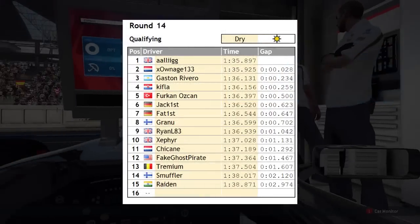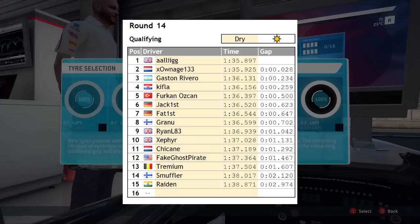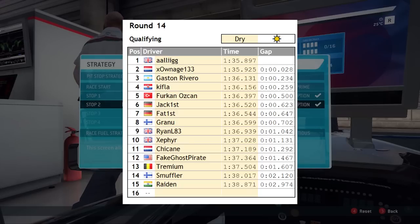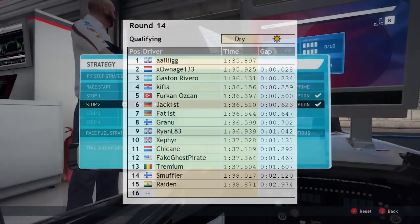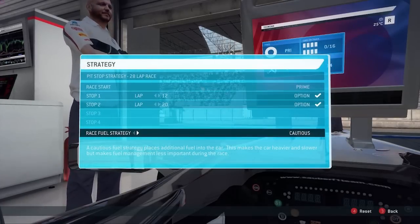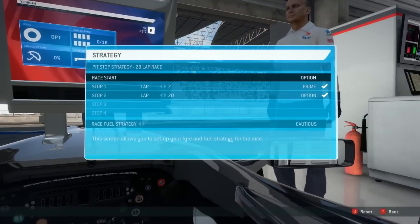Rounding out Sector 3 with this lovely right hand corner where you're just accelerating the whole way through it — I really enjoy that corner. So here's the qualifying results. Alex in first with a 1:35.897, which is absolutely amazing. Ownage with a 1:35.925 — he said that he would not be getting into the 135s, and then of course he did. Newcomer Gaston Rivero gets a P3 with a low 1:36. There are actually a couple of new guys in this race you guys might want to look out for.